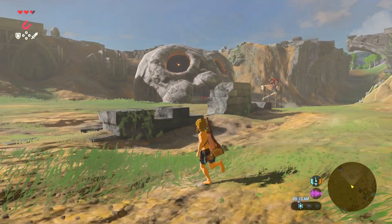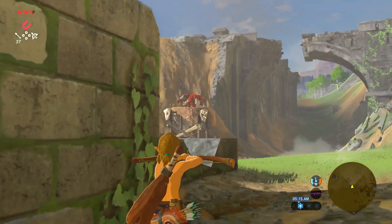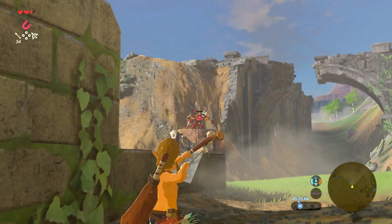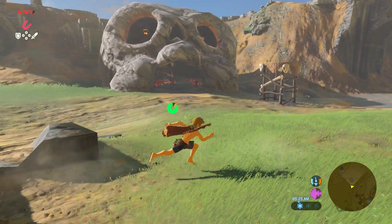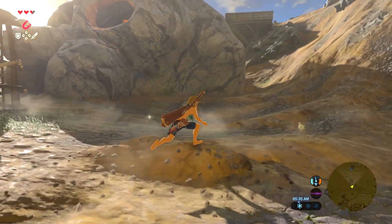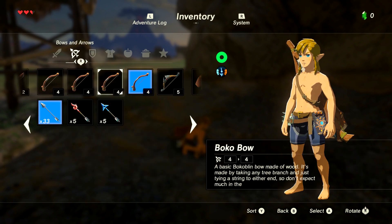Normally with these skull camp setups, there's one or two scouts outside as well as a bunch of Bokoblins inside. If you do it right, you can isolate the enemies inside. As long as you don't blow the horn, the enemies won't notice you unless you run straight past them like I'm doing now.